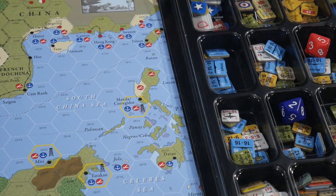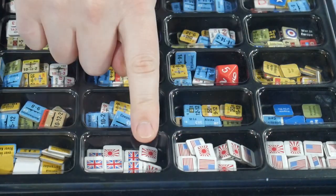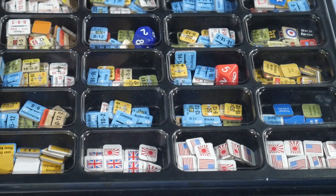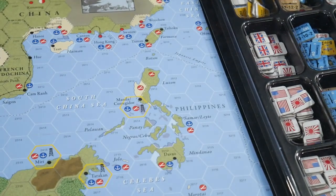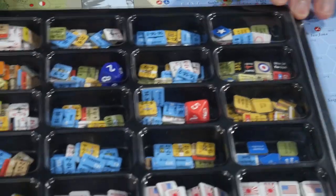This is all the counters for the game. There are a number of administrative counters, different flags for control, and a whole bunch of others that literally say on them what you do with them. They're fairly self-explanatory once you've read the rules — just markers for things like amphibious shipping points that go on a strategic record track.